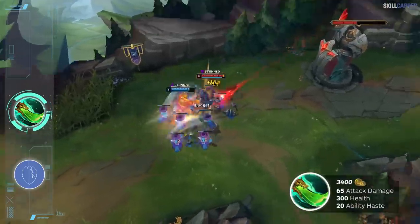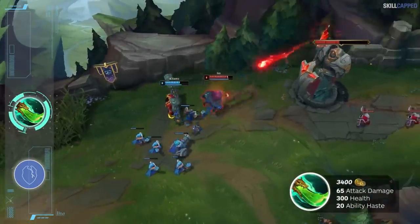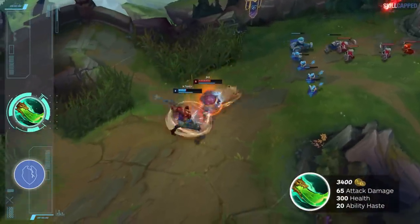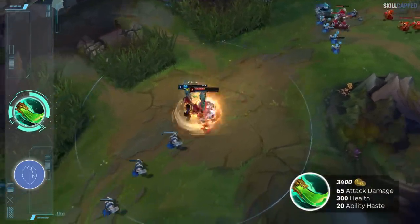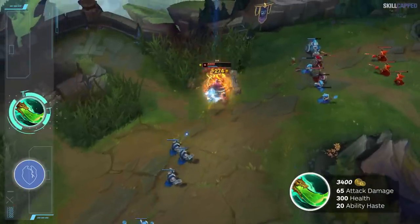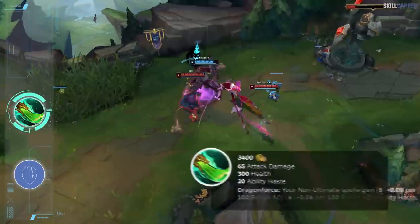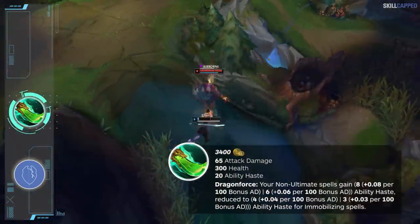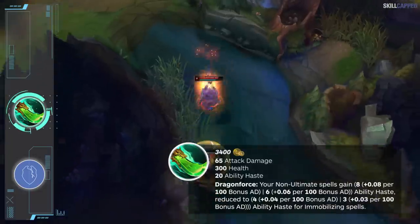Coming in at 3400 gold, Shoujin will provide 65 AD, 300 health, and 20 ability haste, so it's evidently still going to be an amazing item for bruiser or fighter champions. For the new passive, instead of providing you with crazy dueling power when using your ultimate, it's going to work a little different now. The first passive is called Dragonforce and will provide non-ultimate abilities with scaling ability haste, with the effect lessened for ranged champions.